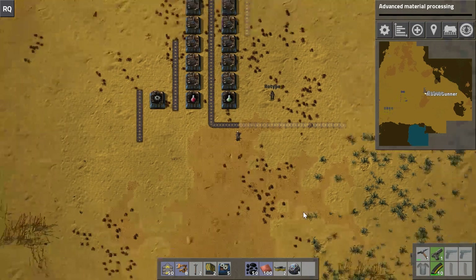Just for clarification: the lower machines here will be taking iron plates into both assembly machines. Then one gear will go over to the conveyor belt assembly machine, and then that will go over to the belt. That's correct.